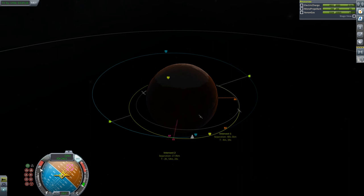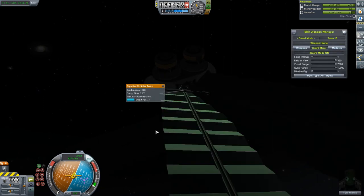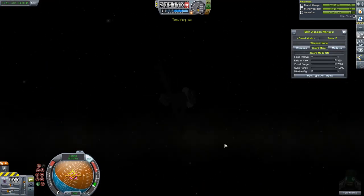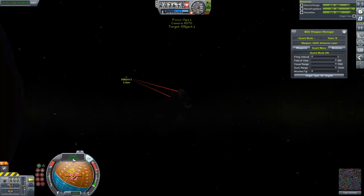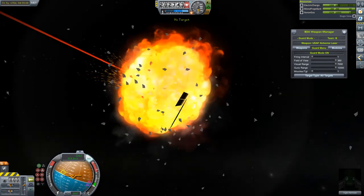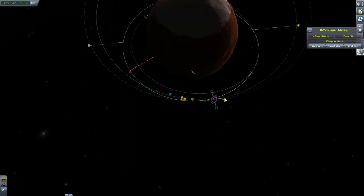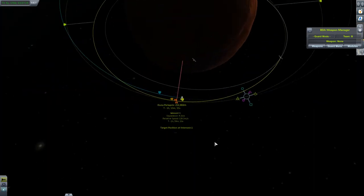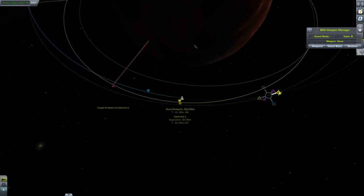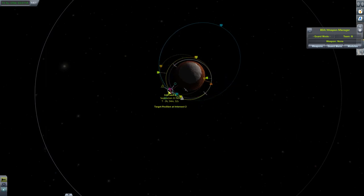So after making one mistake of setting up a maneuver node within the shadow of Duna, I go and make another by setting up a rendezvous in the shadow of Duna. In a parallel universe I go off and do the maneuver node, meet up with Another Three's satellite, and blow it up - but the complications were many: it was too dark to see anything, there were phantom explosions, and the lasers got stuck. So I decided to go back just a little bit before the rendezvous maneuver and line it up for a beautiful sunrise showdown.